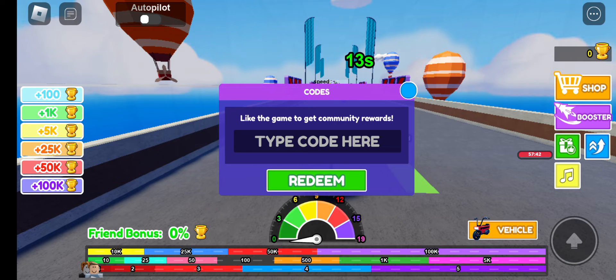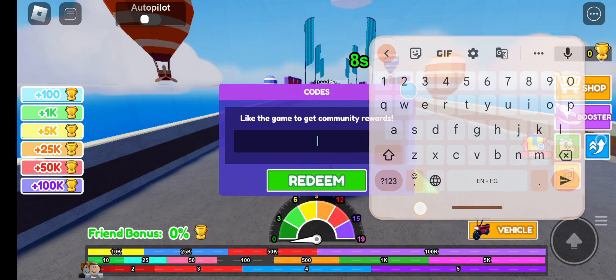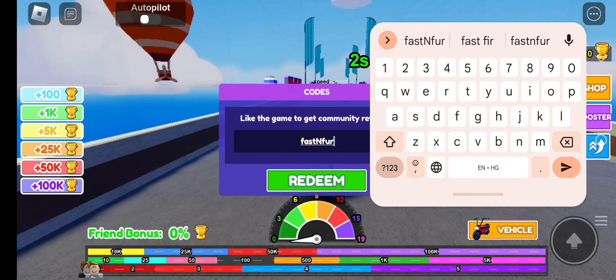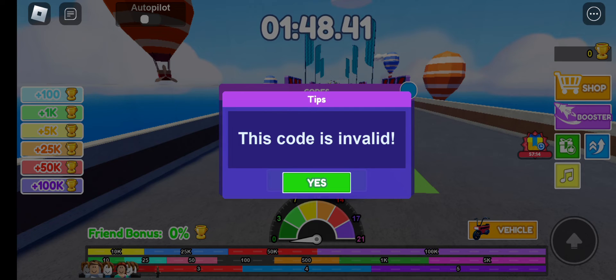In this box you will have to enter your codes. Our first code is 'fast and furious' — F-A-S-T-N-F-U-R-I-O-U-S. Let's tap on the redeem button and check if it is working or not.